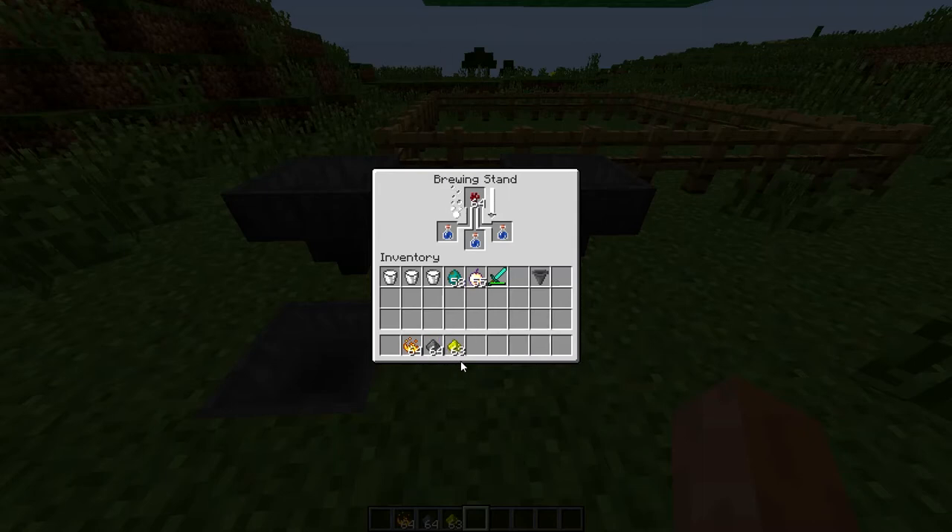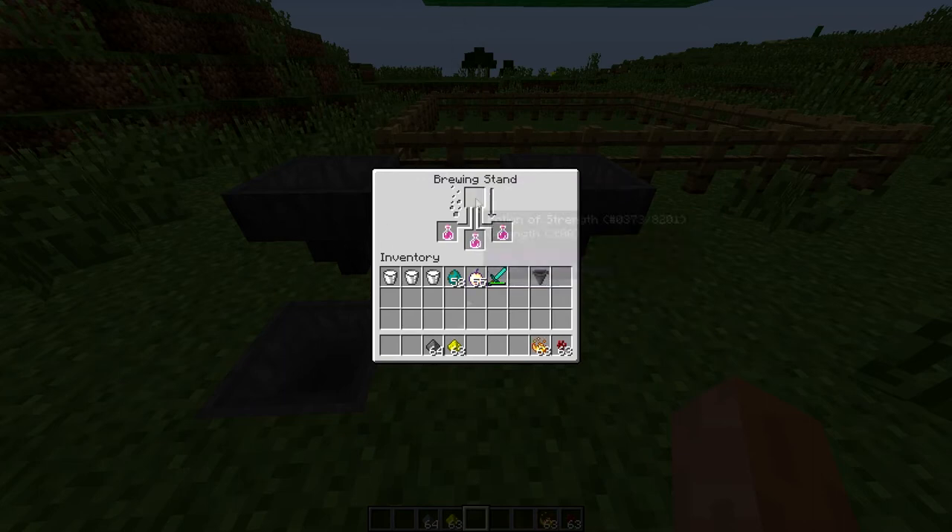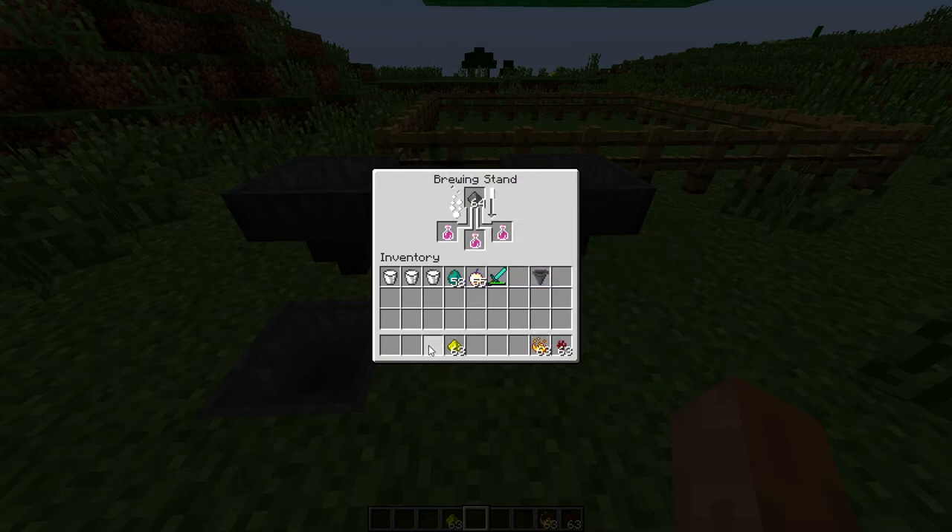The same goes for Strength potions — you need Nether Wart, Blaze Powder, Gunpowder, and Glowstone. If you don't want throwable potions, just leave out the Gunpowder and it will work just fine. So that's how you make Strength 2 and Speed 2 potions — hope you guys enjoy.